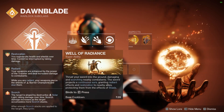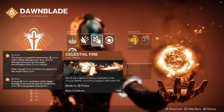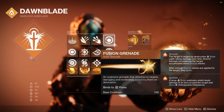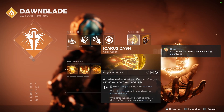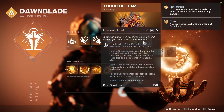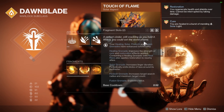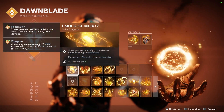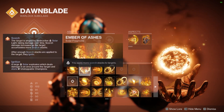Last but not least, we have our Solar subclass — specifically Well of Radiance, which is so important in the meta right now. We use Celestial Fire for melee and Fusion Grenade as the best grenade. In terms of aspects, you can run Icarus Dash or Heat Rising, but you absolutely want Touch of Flame since Fusion Grenades explode twice with that aspect. For fragments, run Ember of Ashes to apply more scorch stacks to targets.